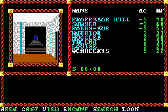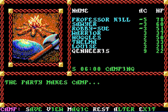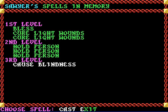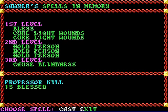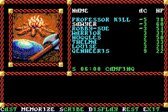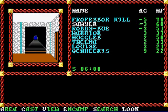Welcome back, viewer, to another episode of Let's Play Pool of Radiance. We are just outside the chambers of Tyranthraxis, and about to go in. I believe there are two fights left in this game — fighting Tyranthraxis's guards and Tyranthraxis himself. We've just blessed ourselves. Save again, as always, obsessively, as an RPG player learns to do. And we shall step in.